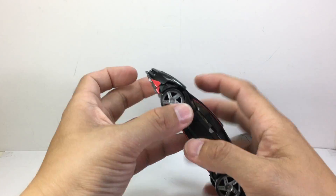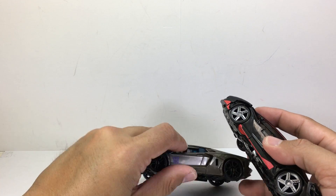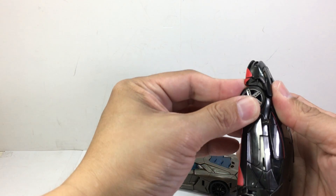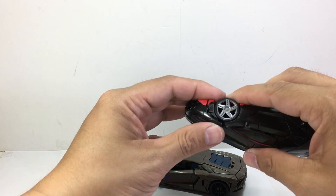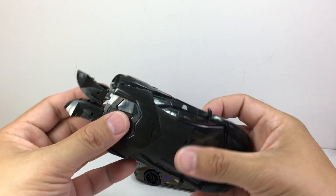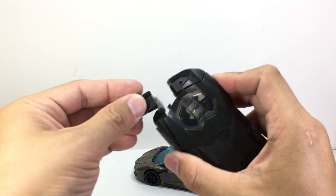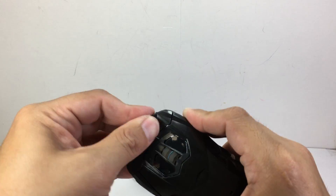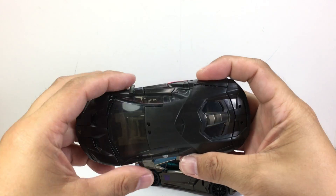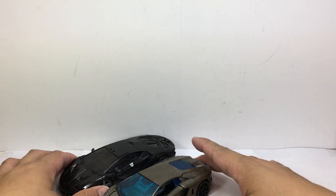There's an extra piece on Hot Rod that's not present on Lockdown, because the wheel is on the arm here rather than the hip, so you need extra tabs to secure that arm assembly. And there you go — alt modes are obviously different.